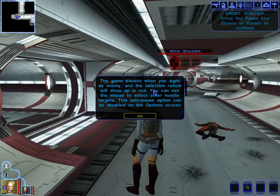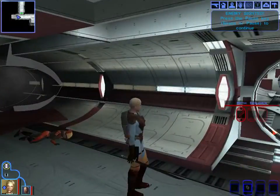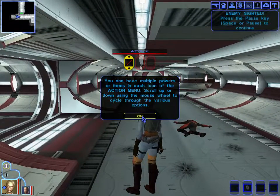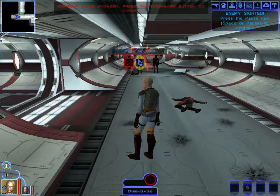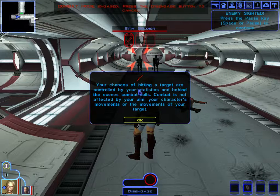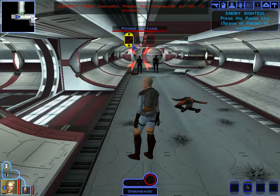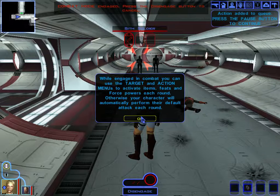When you sight an enemy, a selection indicator shows up in red and you can use the mouse to select other hostiles. We see enemies and decide to power attack. Combat is done by rounds — your chance of hitting a target is controlled by your statistics and behind-the-scenes dice rolls, not by your aim. We queue up a power attack.